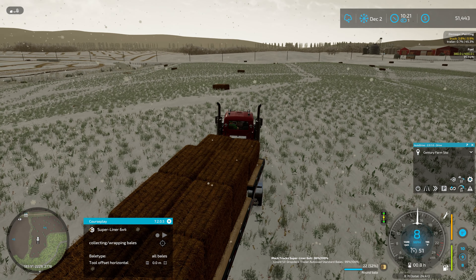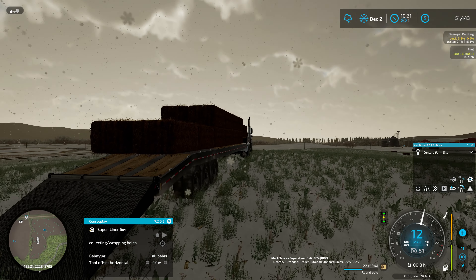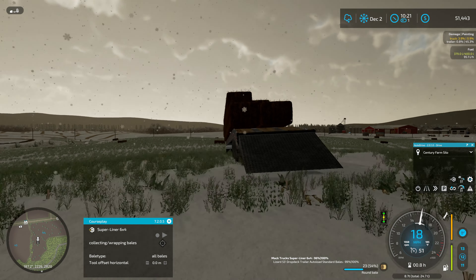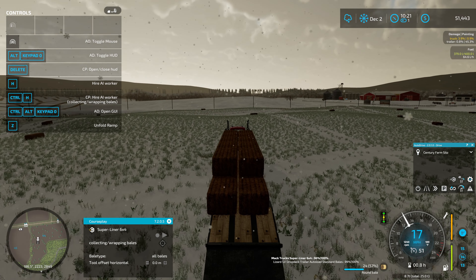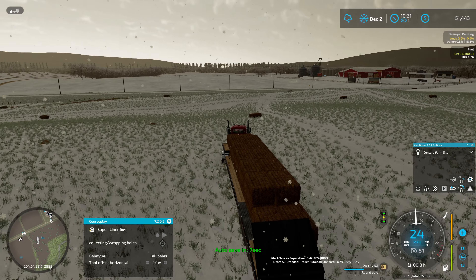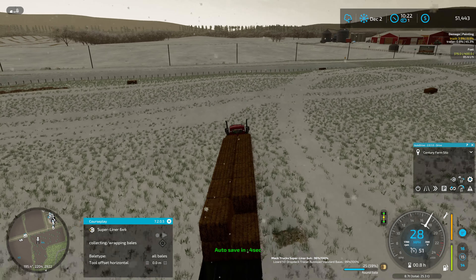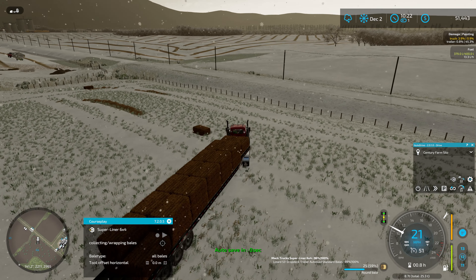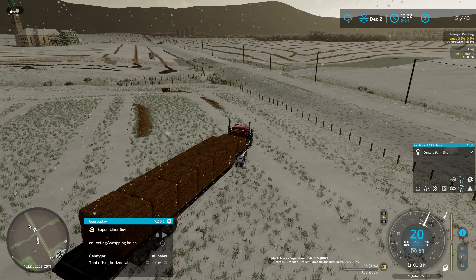CoursePlay likes to fold down the ramp when it's picking up bales, which seems to be the issue here. The tailgate was folded down — Z key fixes that. Hey, that helps, now we're getting a little more speed. For some reason CoursePlay folds down the ramp, though it doesn't usually cause too many issues.